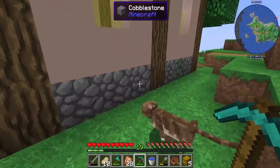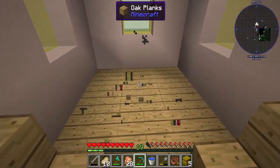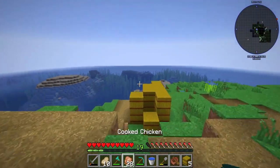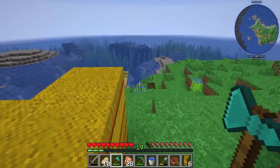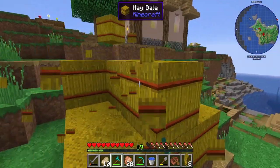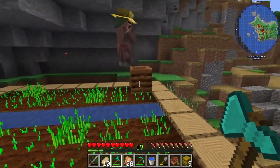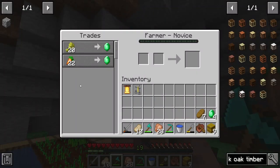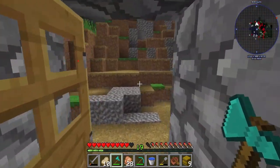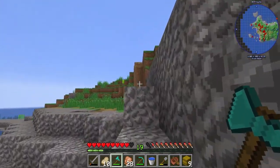Let's check this final house. There's a farmer villager — let me go see what trades he has. We can farm emeralds through this guy, not too bad at all. I also grabbed some hay bales which is really good. I'm going to keep on with explorations, pick up the rest of the wheat, and see what else we can find.